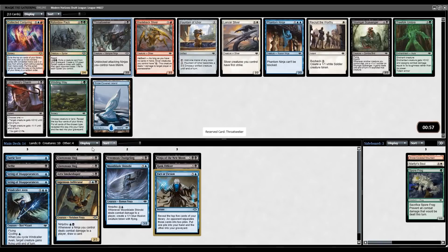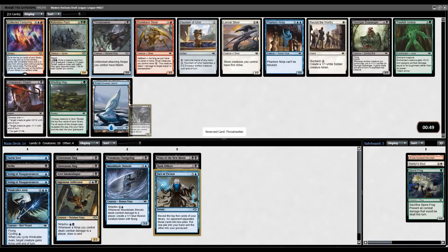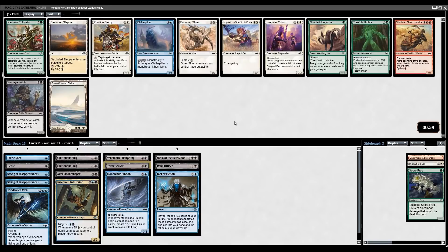Throat Seeker is fine — it's a good way to level up the Slugs. You can also get in for some decent life gain with Ninjutsu creatures. Fine, not exciting — I would much rather just have another Shinobi. Not really getting much here. Wart Eye Witch is playable, but not a card I'm hoping to run. We'll go ahead and just take it for sideboard purposes.